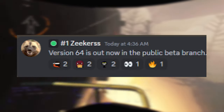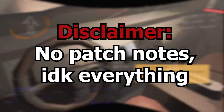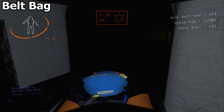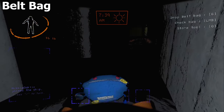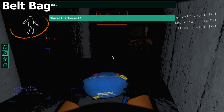Alright, Zeekers loves to release beta branches just when I'm going to bed, so here we go. There are probably things to this version that are unknown at the moment since there are no patch notes, however there is a large addition mentioned which is the belt bag. Zeekers mentioned in recent Patreon posts how he wanted to bring the usage of gear to a higher priority to players — I guess he doesn't like us roaming the interior with no gear. So here's his solution.